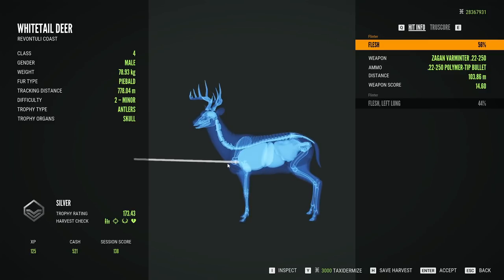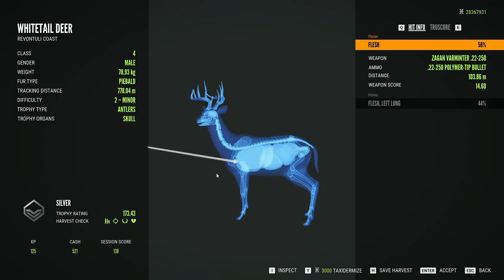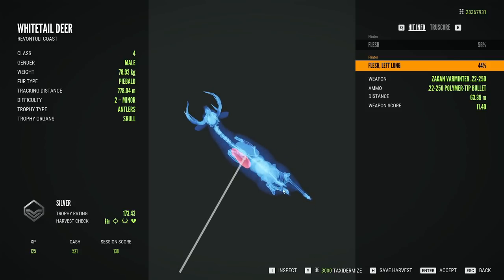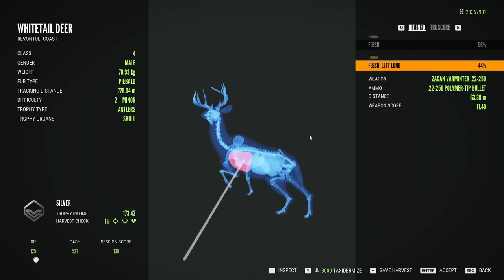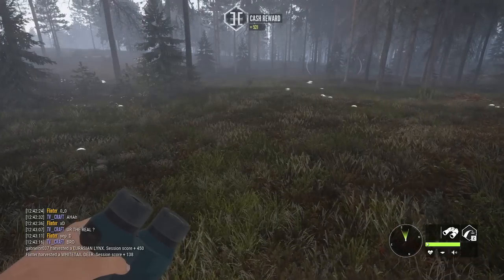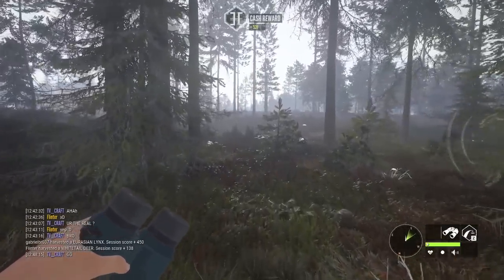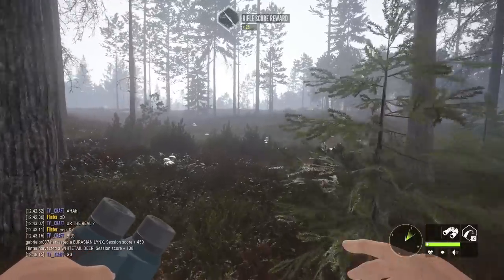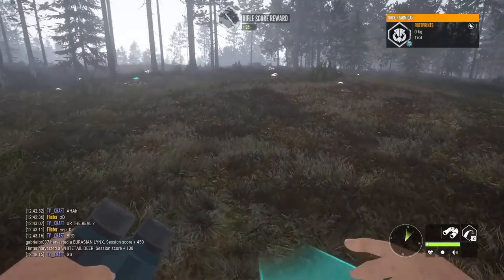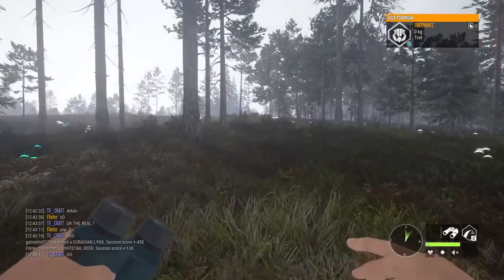You could definitely get a single lung. Frontal with a whitetail — I don't know that a heart shot would be doable. Left lung was no issue, and honestly, plenty of penetration. I want to look at something, because I'm not sure ammo stats-wise if the .223 or .22-250 has better penetration. I'm certain you can heart shot a whitetail frontal with the .223. No time like the present — maybe we finally do a little bit of .223 and .22-250 comparison.